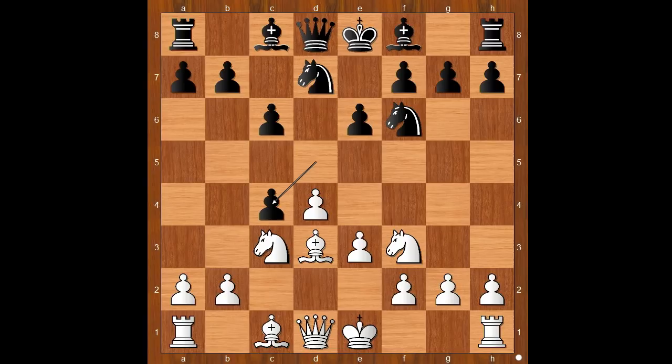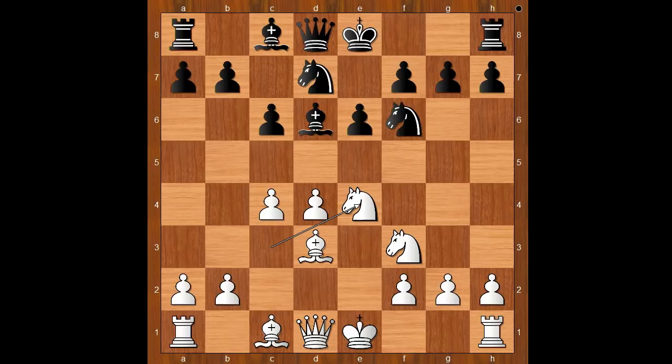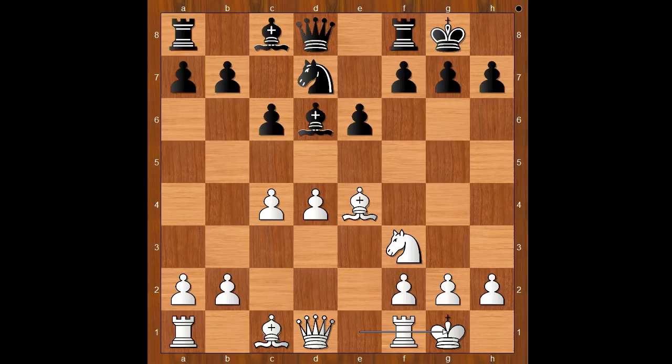Black to move: bishop to d6 was played. d takes on c4 is nowadays the most played move, but back to our game. Instead of castling, Rubinstein played e4, threatening e5. d takes on e4, knight takes on e4, knight takes knight, bishop takes knight, and both players castled kingside.